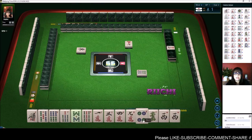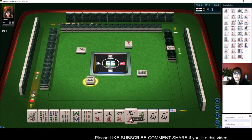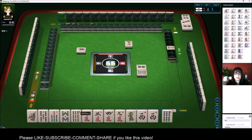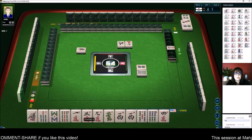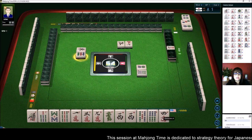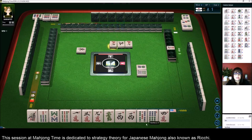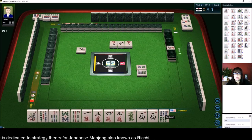We'll get rid of these tiles right here. We can Chi and Pung. 5 Characters. I've been told that I fuss with my tiles too much, so I'm going to put these back. There's a 4, 5, 6 now — let's get rid of the 4. 4 Characters.